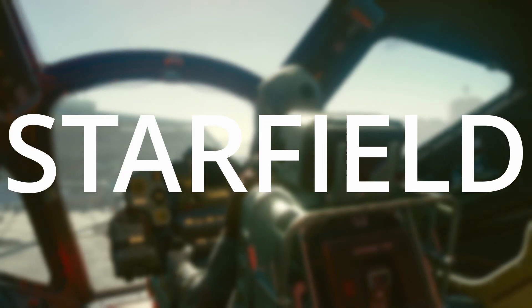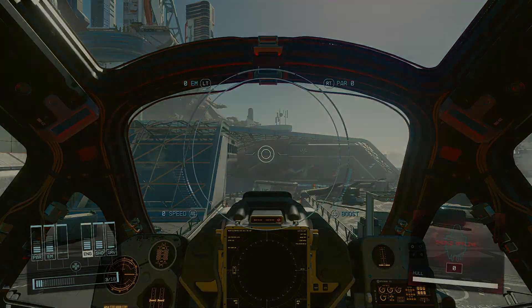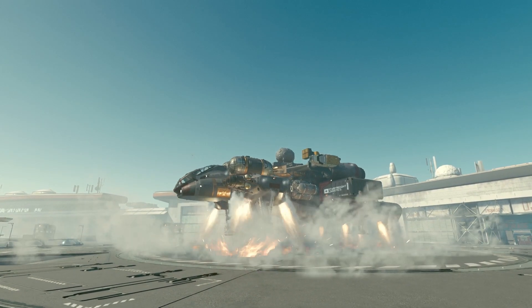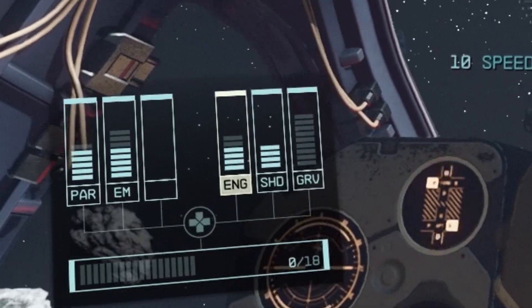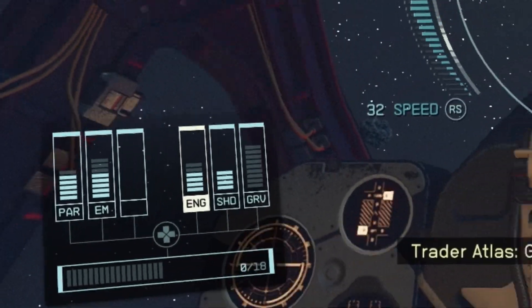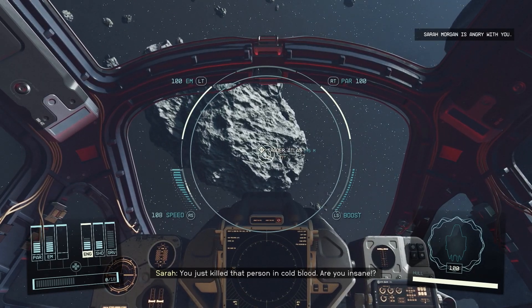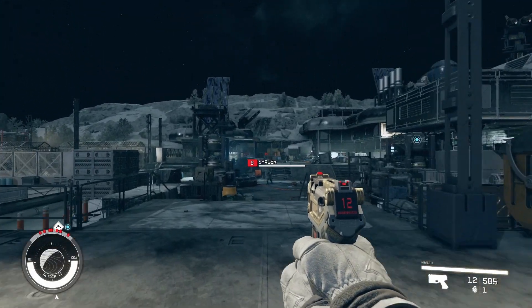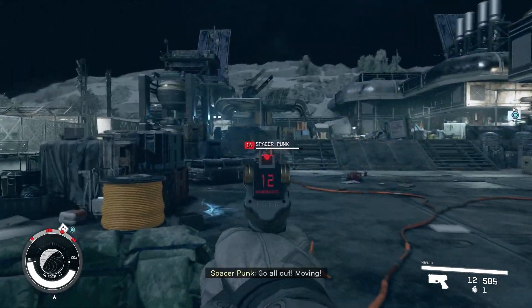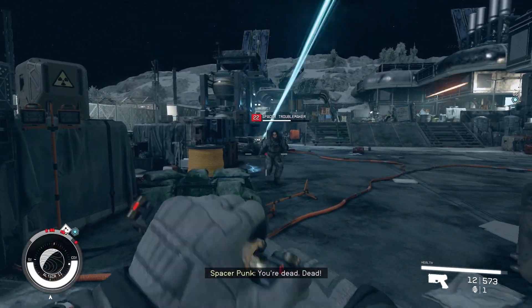On to combat — starting with Starfield. Combat takes place in space and on the ground. In space, your starship has easy-to-understand controls with standard flight mechanics: pitch, yaw, roll, and throttle. Power management allows the player to configure the ship on the fly, sending more power to weapons, engines, shields, etc. View can be first or third person. On the ground, standard shooter mechanics apply in first or third person. It's smooth and fluid — some of the best combat Bethesda has come up with. There are many guns and melee options, and combat is very satisfying.